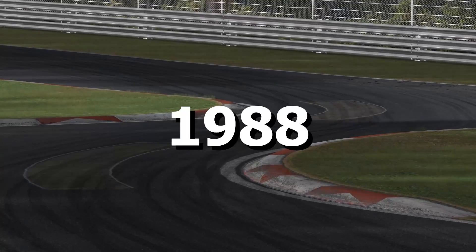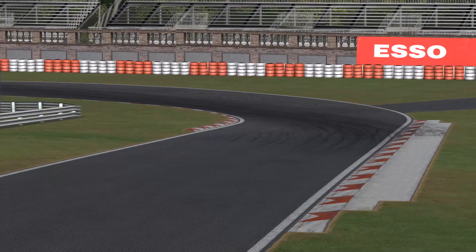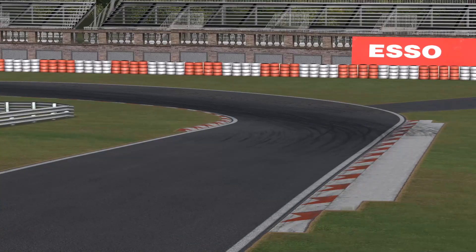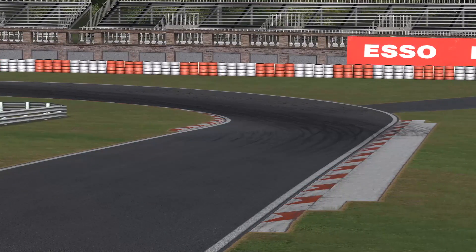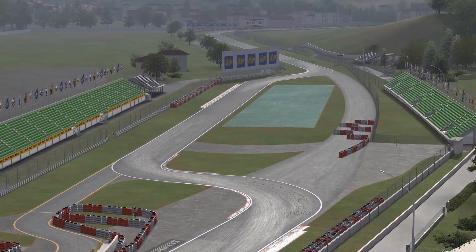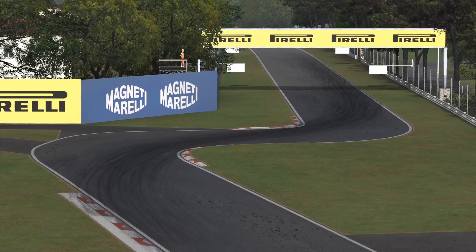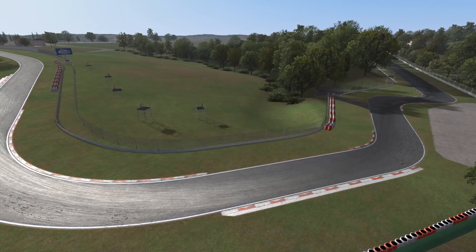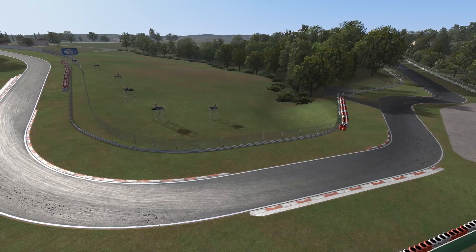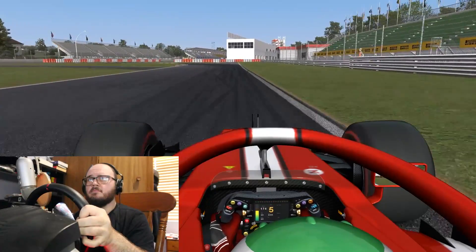Fast forward to 1988. There are curbs everywhere now, and typical for the era, they're big. Don't have to worry about deleting lap times here — the track does it for you. We've got a few chicanes now to slow cars down: Variante Bassa in late 1972, then Variante Alta in 1974, and the chicane at Acque Minerali in 1981. How does a modern car do around here? Let's find out.